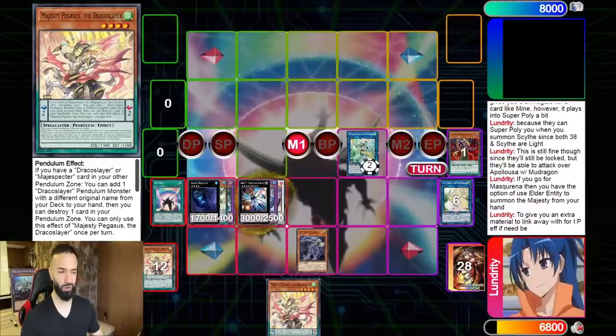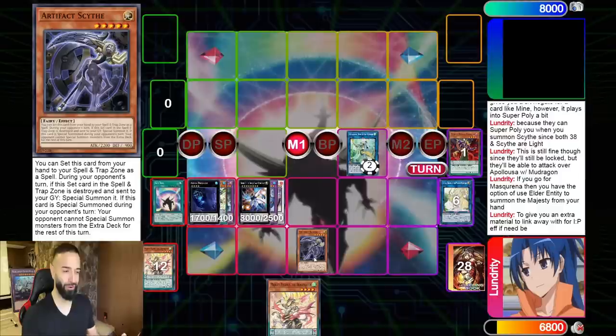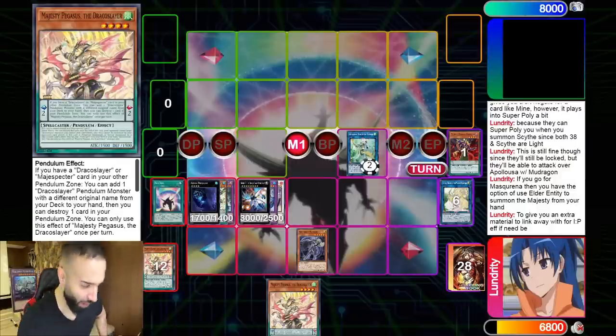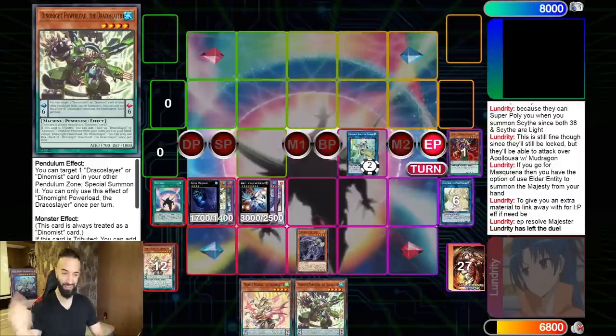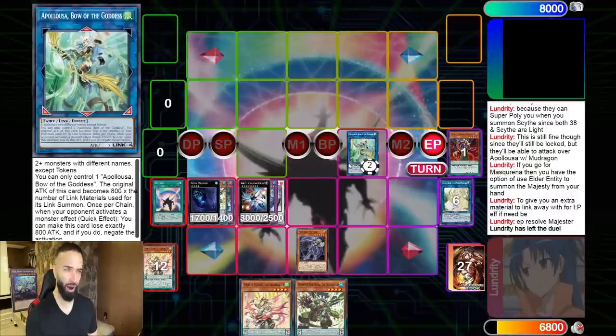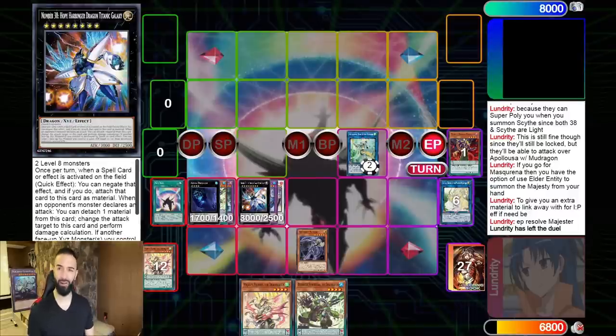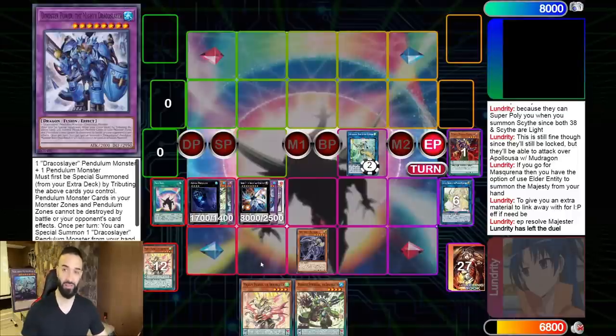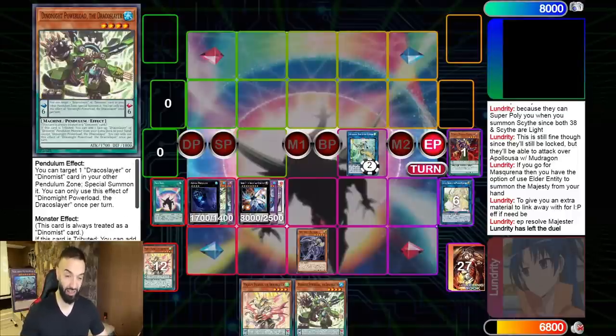Now you're going to think to yourself: Trif, you have Artifact Scythe — cool, but here's where it gets crazy. On their turn, in the draw phase, to play around Dark Ruler, you use Abyss Dweller's effect, detaching the Eldruder to the Entez, to pop the Scythe in the draw phase. Nice, Dark Ruler! Triggering the Scythe — would you like to DD Crow? Apollosa. Would you like to Call by the Grave? Hope Harbinger. And Abyss Dweller with Scythe, and Apollosa and Harbinger. This is a two card combo and you have a follow-up on your hand of scales. This is insane.